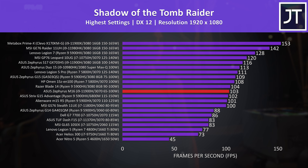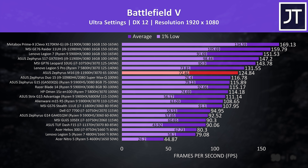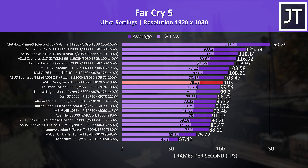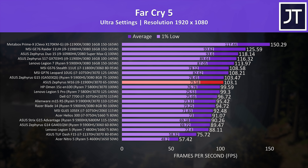Shadow of the Tomb Raider was tested with the game's benchmark. As an older game there are results from older hardware generations for comparison. The M16 is looking quite good here — above 100 FPS at max settings at 1080p. Battlefield 5 was tested in campaign mode at ultra settings and the M16 was doing well too, even ahead of some 3080 laptops — perhaps the 11th gen Intel CPU making more of a difference. Far Cry 5 was tested with the game's benchmark at max settings; this test depends more on the processor, though the 11900H isn't able to match the same processor in the Zephyrus S17.